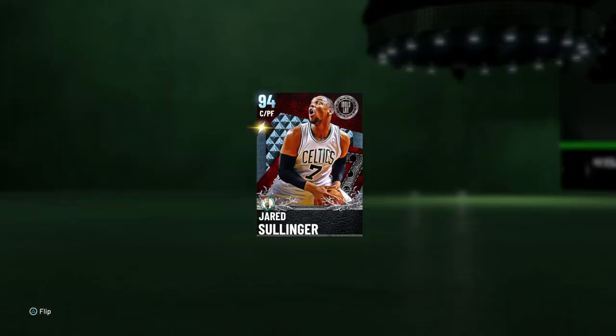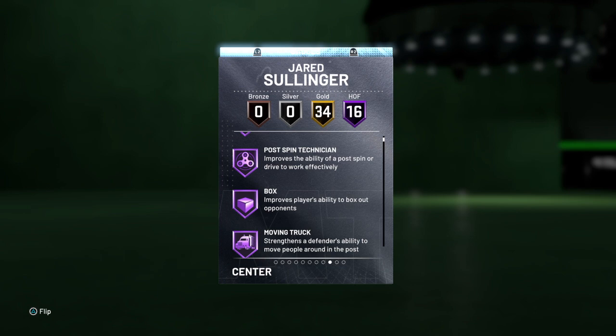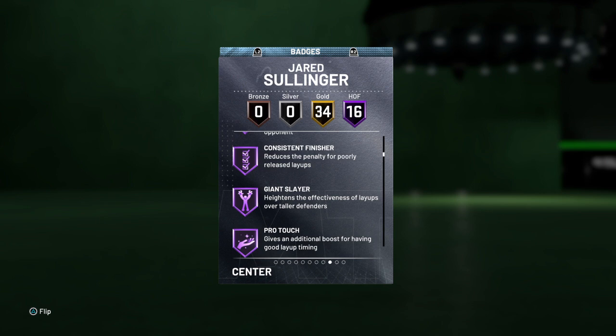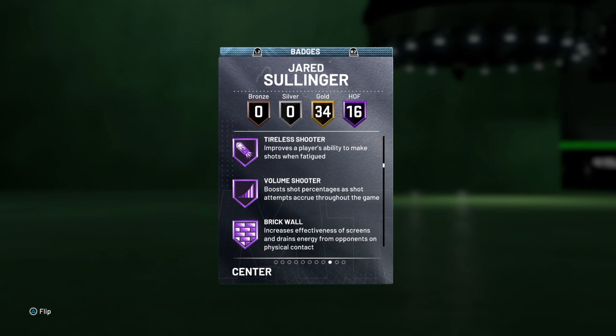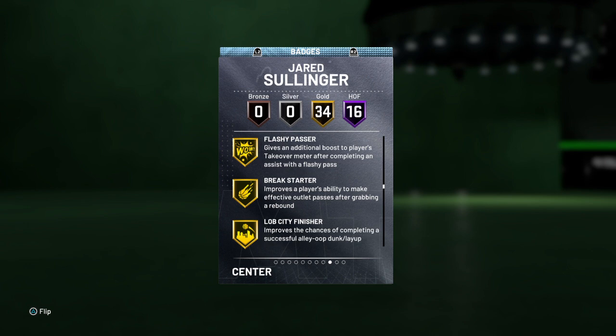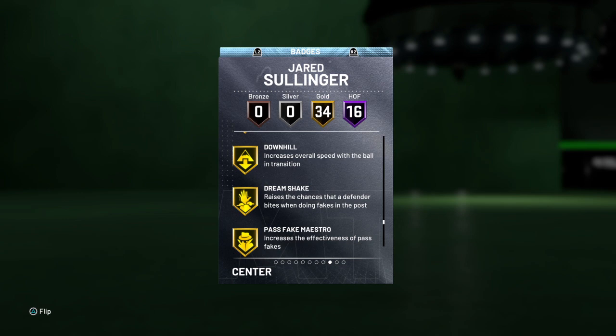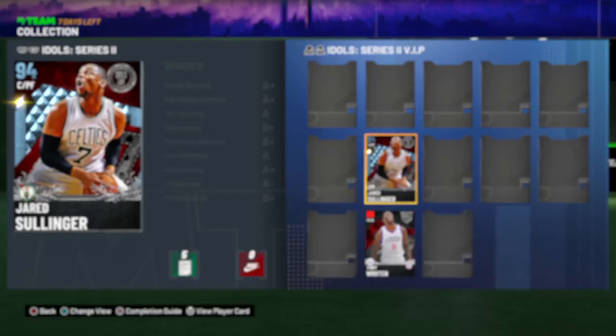Very good to decent deep range, excellent on the offensive consistency, not as great on the shot IQ. Let's check out the Hall of Fame and regular badges. He has: difficult shots, post spin technician, box, moving truck, rebound chaser, post move lockdown, worm, back down punisher, consistent finisher, giant slayer, pro touch, quick first step, hot start, tireless shooter, volume shooter, brick wall — that's the 16 Hall of Fame badges. Then 34 gold including catch and shoot, corner specialist, pick and popper, put back, flashy passer, break starter, lobster, finisher, rim protector, chase down artist, heart crusher, interceptor, intimidator, pogo stick, tireless defender, fancy footwork, showtime, unpluckable, pump fake, range extender. Excellent card — no clamps but he's a true big man at 6'9", 260 pounds.